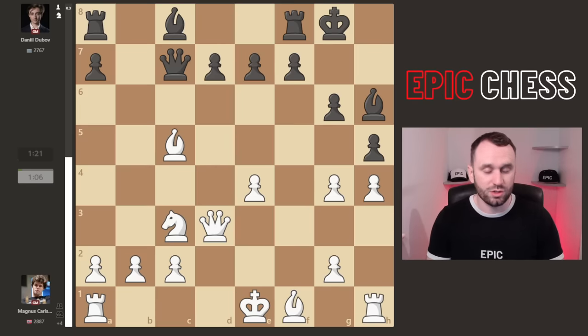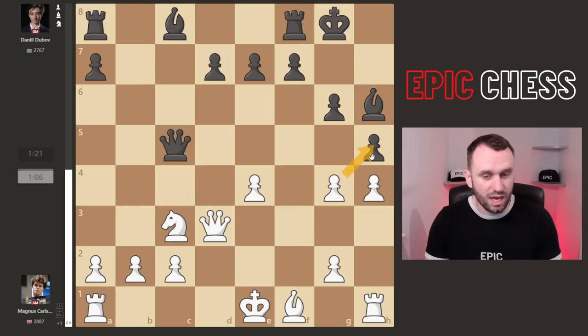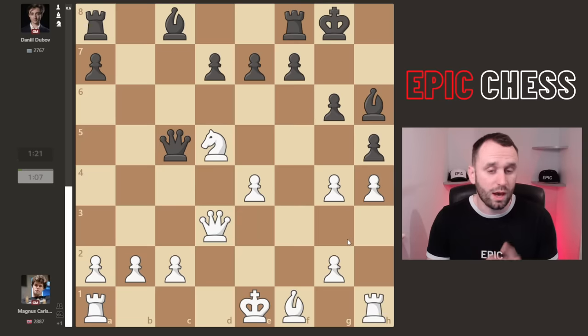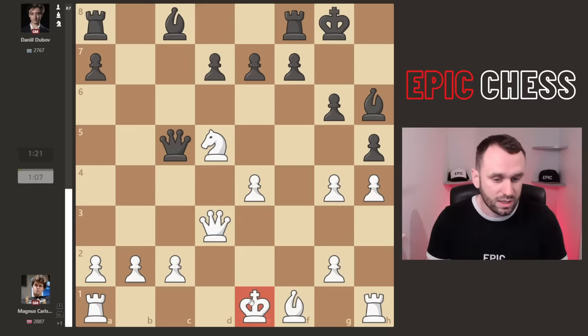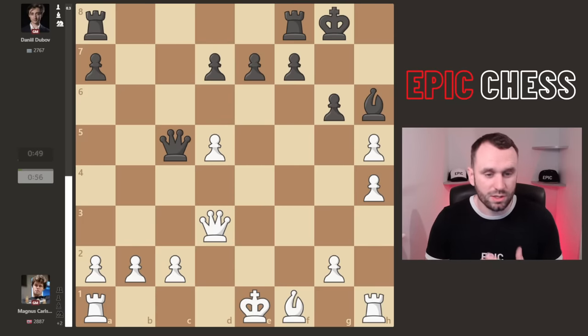Magnus takes the knight on g4, we get queen captures, then knight d5. Running back a move — Magnus holds off capturing right away; the queen is still on the square and the rook coming in is also a big counterplay factor. He hops with the knight, interrupts the connection, and prepares to capture a pawn. Magnus is actually a full pawn up. But Dubov has the bishop pair and pressure — the white king is uncastled — so we get bishop b7 going after that powerful knight. Magnus takes on h5, the bishop captures, pawn recaptures, opening the queen. More fantastic play from Dubov.